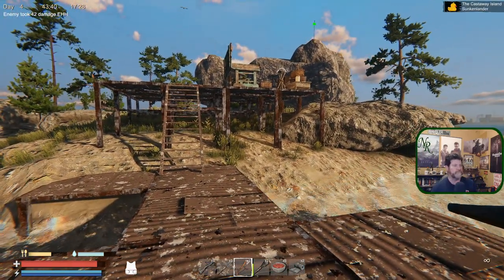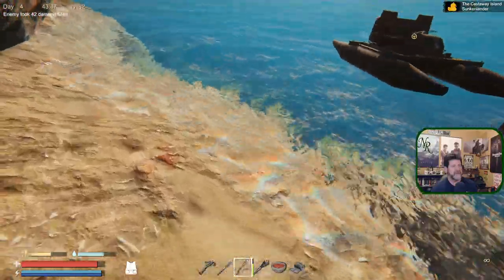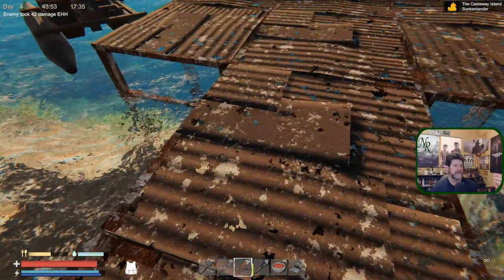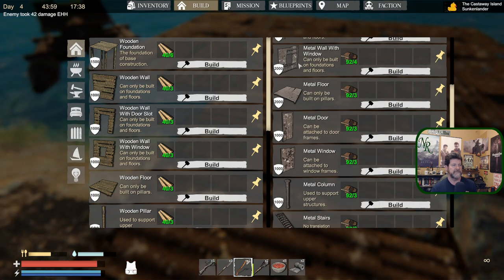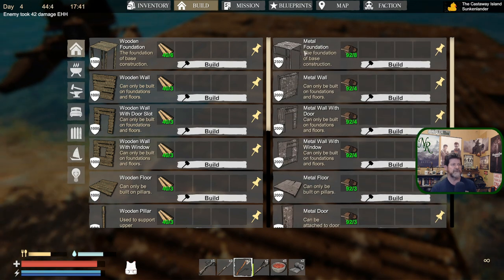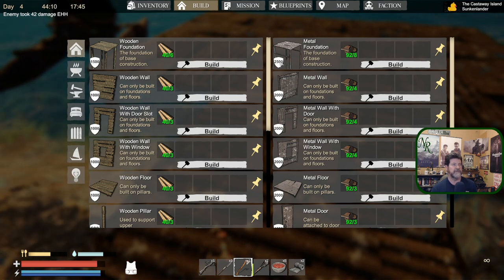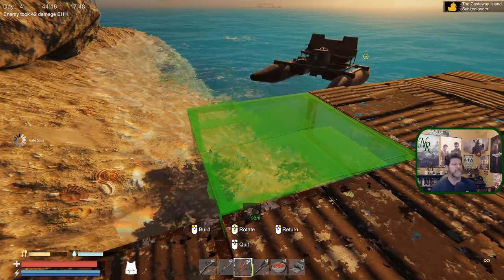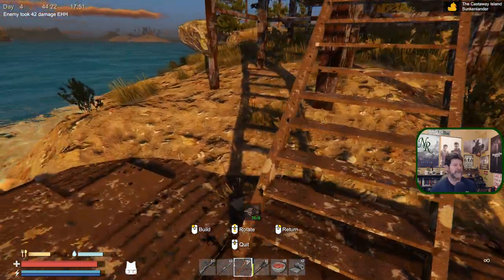Do I want to start focusing down here instead? Probably - move the grill down here, water down here. It's easier to fill the water bucket if I can stand right here and just put it right in. Let's add some more flooring. I've got to find the advanced blueprint that lets me build advanced building materials - that's when you use iron ingots. The difference is 2500 versus 4000 hit points, and they look a lot better too, they're not rusted.